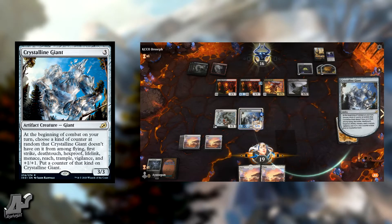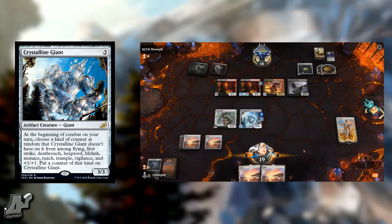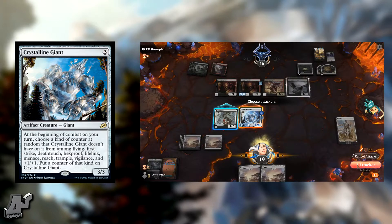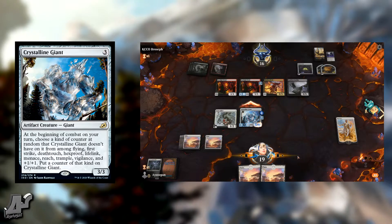At the beginning of combat on your turn, choose a kind of counter at random that Crystalline Giant doesn't have on it, from among Flying, First Strike, Deathtouch, Hexproof, Lifelink, Menace, Reach, Trample, Vigilance, or a +1/+1 counter, and put that counter on Crystalline Giant.